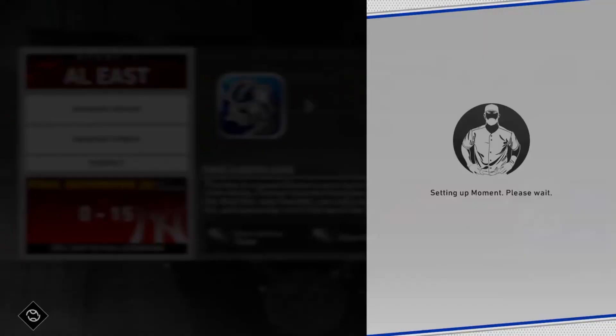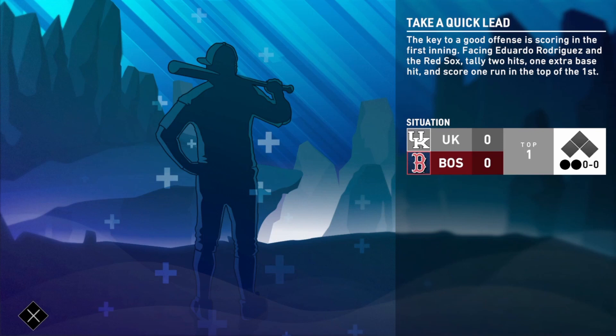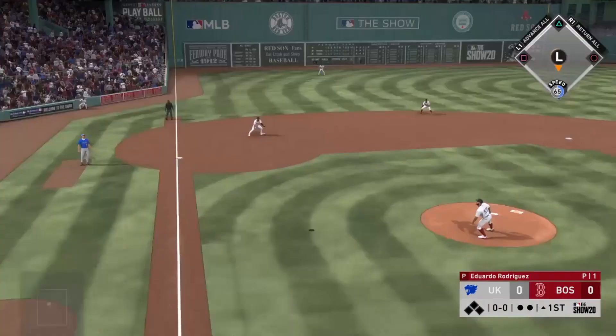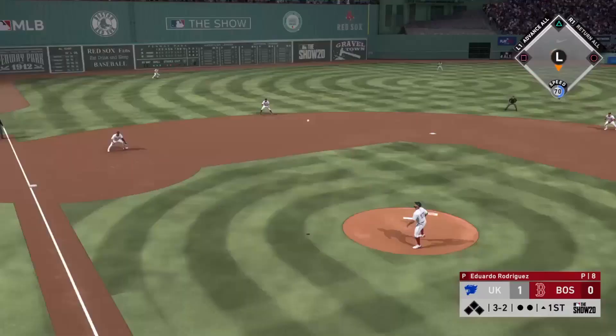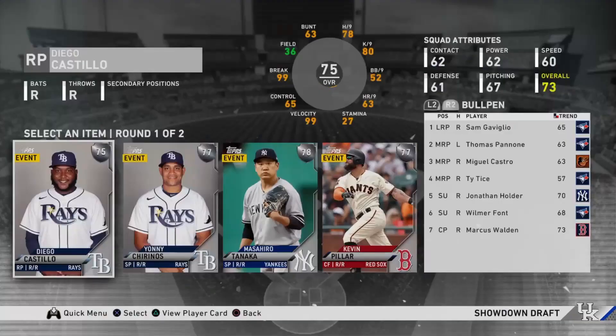We happen to get the Eduardo Rodriguez moment first, though it could be any of those three. This moment will give us one showdown run. We only need to get two hits, one extra base hit, and one run in the top of the first. Because you're playing in Fenway you have that short porch, the Green Monster, and Pesky's Pole, so you have a pretty good opportunity to get some cheap home runs. Andujar hits what looked like a miss but it ends up as an extra base hit and a run. All we need is one more hit in the inning. On a three-two count with the perk activated, Bichette is able to put one in the gap — that's a hit and we hop out of the moment.